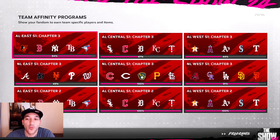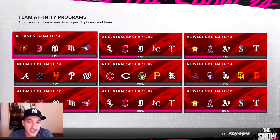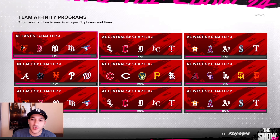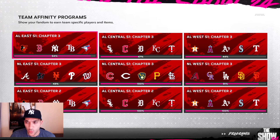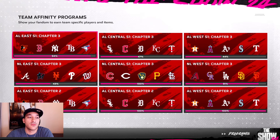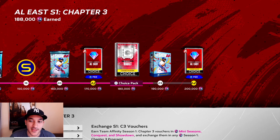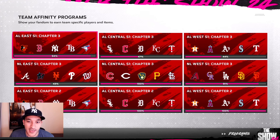Team affinity goes hand in hand with events. We got our 20 event wins and after finishing the event we're at 94 with the AL East, 47 with the Central, 44 for the AL West, 43 for the NL East, and we were already at 191 for the NL West. The event gave us good progress — we're pretty much all done with those divisions. We just don't have the last few show packs, but we're close. The vault packs are really what I care about most.